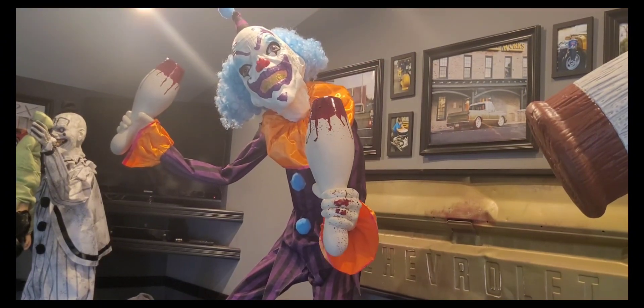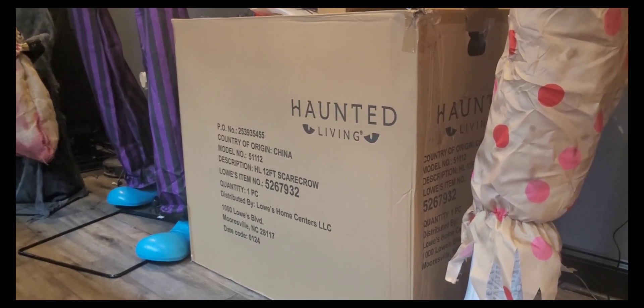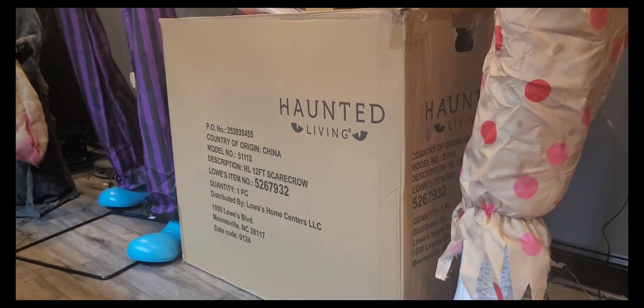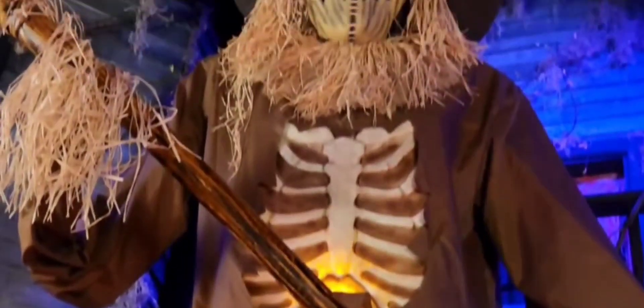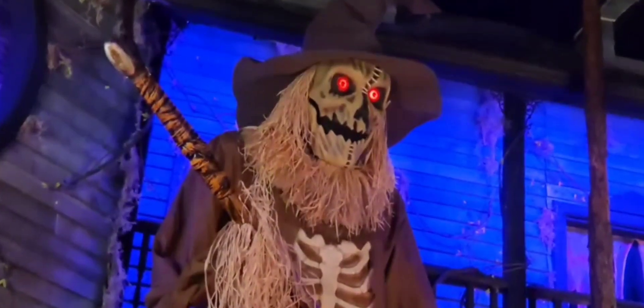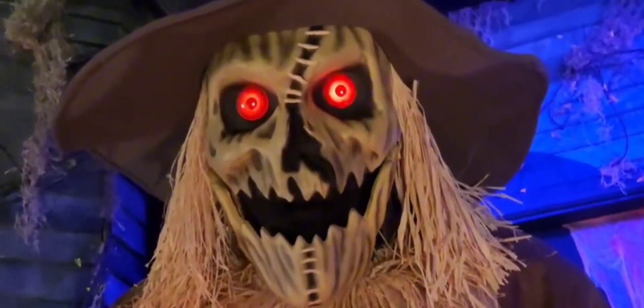The next prop we have is not actually set up yet, because he will not fit inside. When we do the front yard he will be set up out there. This is a 12-foot scarecrow, so I'll put a video up on the screen right now. The harvest moon lights the blackened sky. Dark creatures wander in the pale moonlight, searching for new prey to join them in the night. Run for your life.